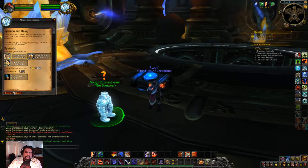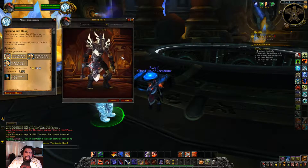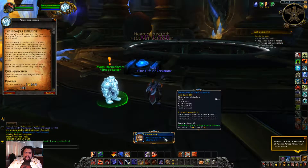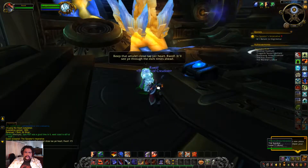We're going to get the breastplate. Let me right-click on them — didn't even right-click on them. This is the shoulder, this is the head. It's roughly almost the same as the Army of the Light pieces. This is where we go to Zandalar.